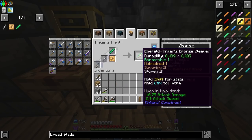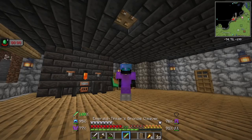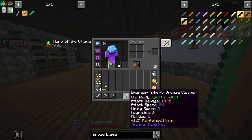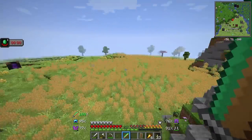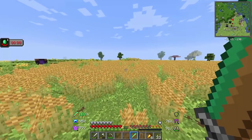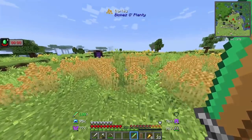And we get an emerald Tinker's bronze cleaver! Let's take a look at this - durability is 6429. It is Barterable, Maintained, Severing, and Sturdy - two nice traits - and it has space for two upgrades. That's a sword that wants something. We also got Hero of the Village - that's really cool. So I can hold this and have the Hero of the Village effect. But I'm not really interested in that - what I'm interested in is how well it can behead things. Unfortunately it just turned daytime so I can't test it properly, but I think this is a pretty good sword. The only annoying part is this emerald blade glow, I wish that would go away. Nighttime has struck - it is time for us to strike.